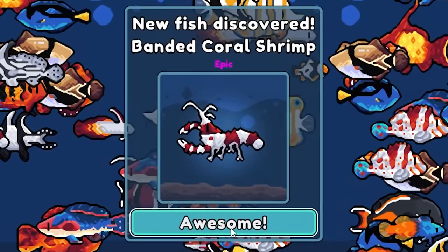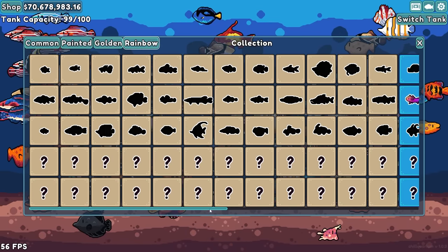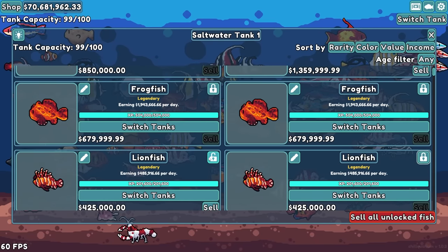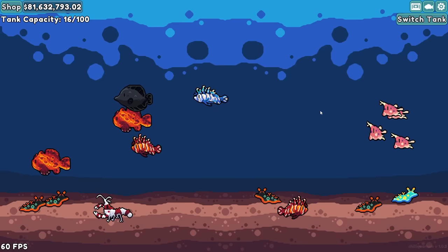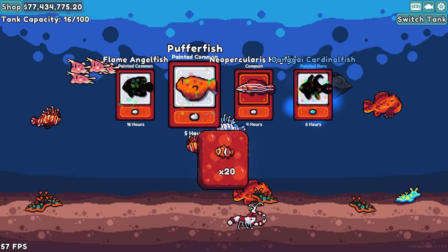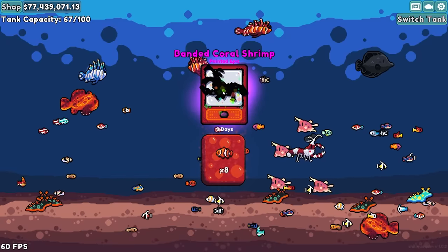An abandoned coral shrimp — that thing's awesome-looking. Unfortunately we have zero of the golden ones, and we only have one rainbow in the entire game and that's the axolotl. We're going to lock the expensive fish and sell all the unlocked ones. So only epics and legendaries are in here. Now I'm hoping one of these packages has something sick in it, like another rainbow or a golden fish. That'd be cool too. Or a painted coral shrimp — that'll be worth a lot of money.